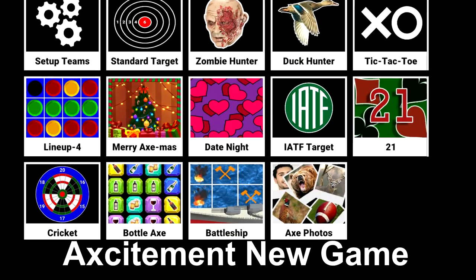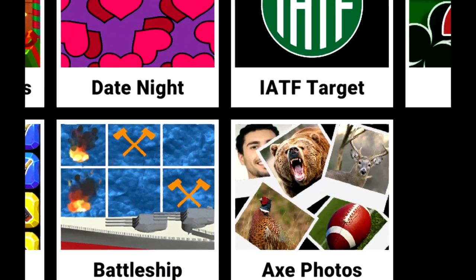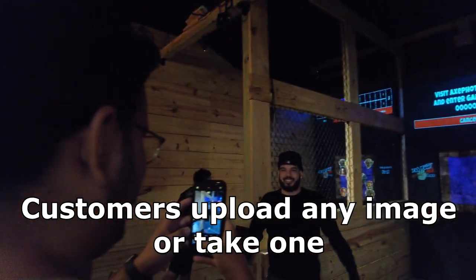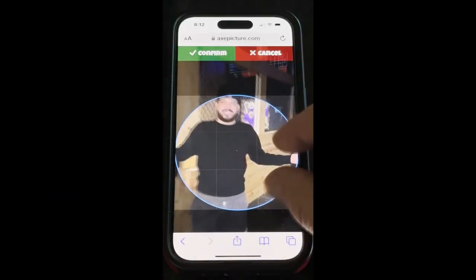Excitement is releasing its newest and most exciting game yet: Axe Photos. Customers choose any image in their photo gallery from their phone, or shoot a picture of an opponent on the spot. They can crop and size the image, then save it.